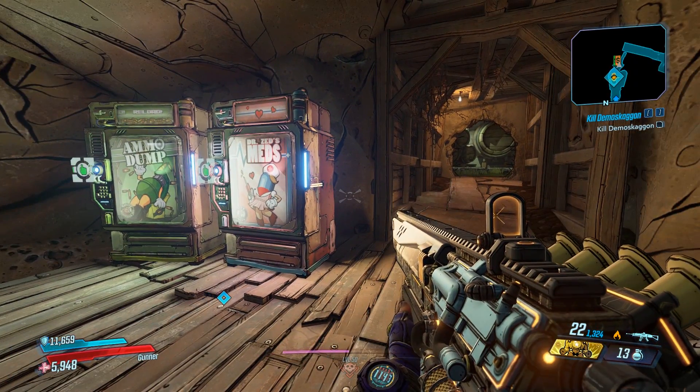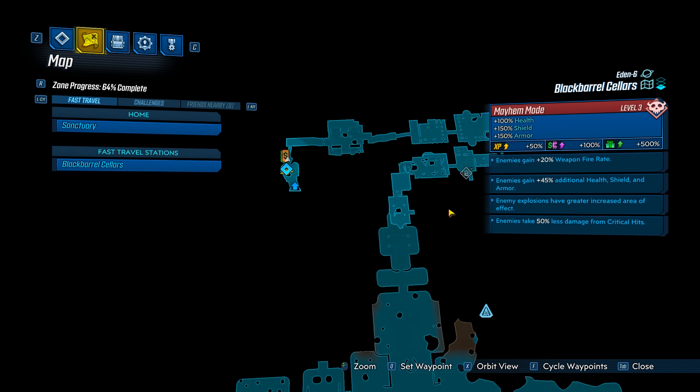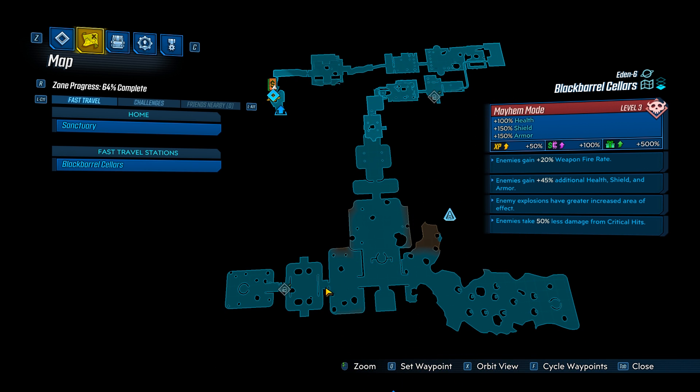Alright, so what you're going to do is push far enough in the main story so you can fight Aurelia, and you're going to come over to Eden 6 on the map, Black Barrel Cellars, and you're going to go all the way to the end and fight Aurelia. So, I'm going to head over and I'll meet you guys over there.